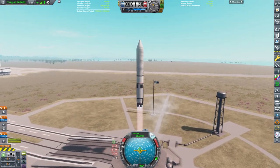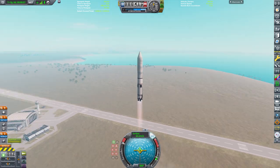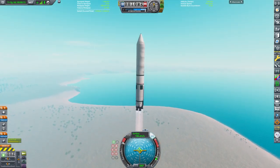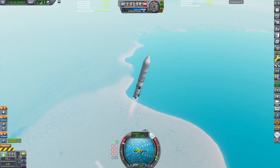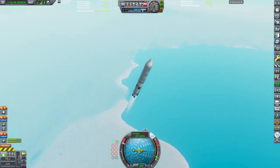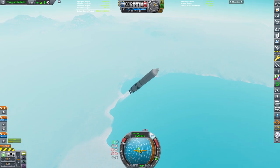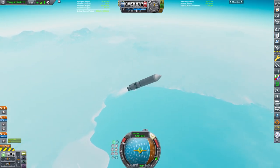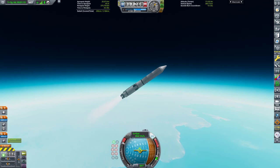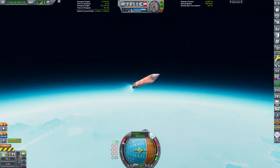We can now lift off from the pad and we are flying into the air. It's a pretty powerful rocket, and obviously we have a pretty small payload for this — well, actually this rocket is not that big, a normal sized rocket in terms of getting big payloads into LKO. And we are now almost detaching — there we go.